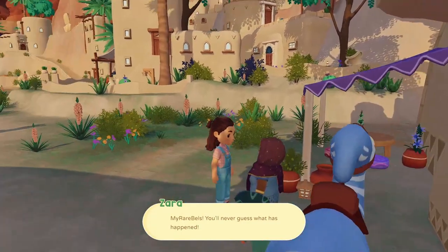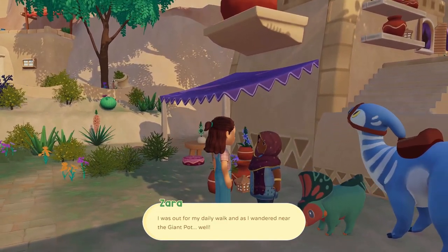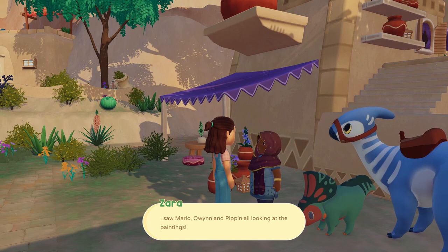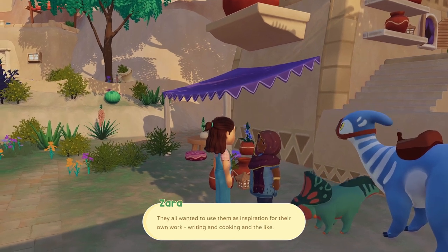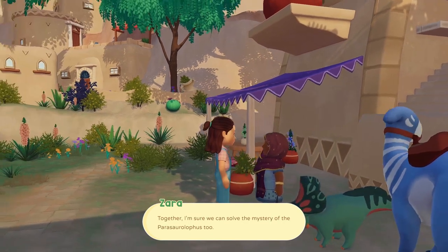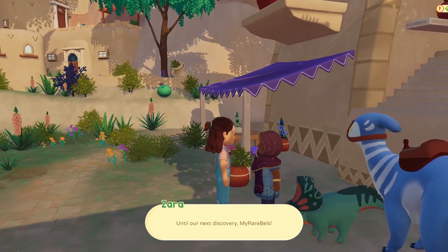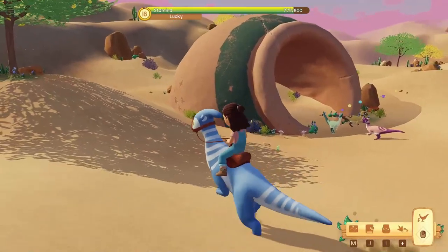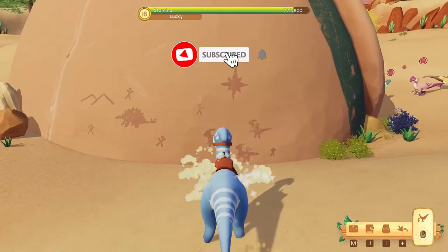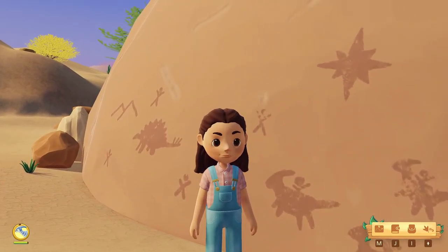Zara says she remembers telling me people in Paleopines were not interested in history. But she was out for her daily walk near the giant pot and saw Marlo, Owen, and Peepin all looking at the paintings — they all wanted to use them as inspiration for their own work, writing and cooking and the like. Together she's sure they can solve the mystery of the Parasaurus too. She gives me a reward. Now that we've gotten everyone invested in this giant pot, it's time to end the episode. Thank you so much for watching — if you're enjoying this series, please leave a like and subscribe. See you next time!